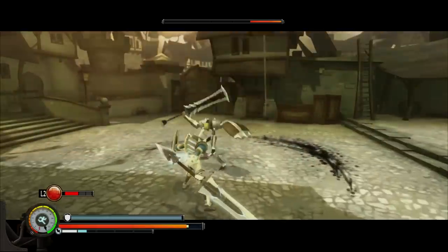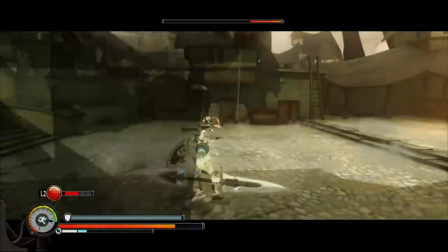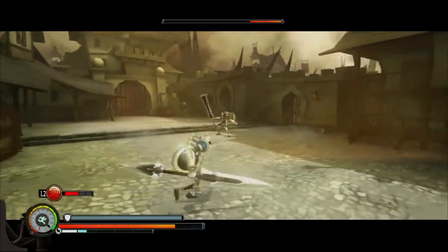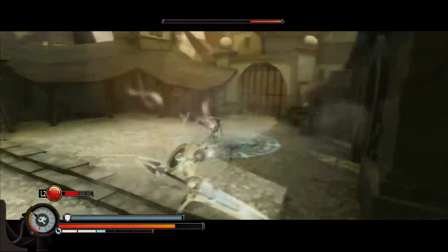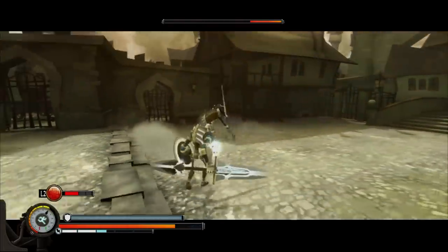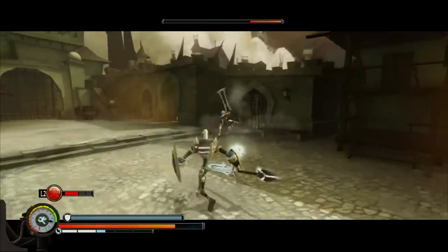You can also grab enemies like so and stab them multiple times. You will also have to release them at appropriate times, because after a while they build resistance to being grabbed. There's also a dodging mechanic, as you can see — I'm abusing it all over the place. You can also block and charge mana. That was an interesting attack — the way that he leaped off the wall. I wonder if I can leap off walls. No, you can leap but you can't really leap off walls.